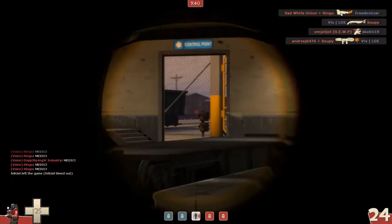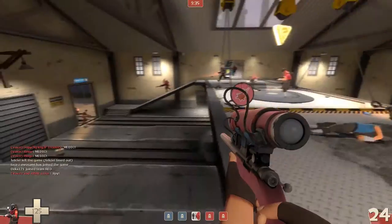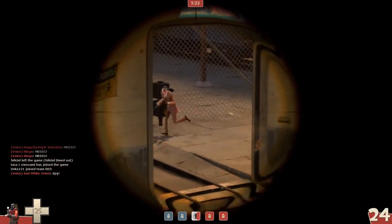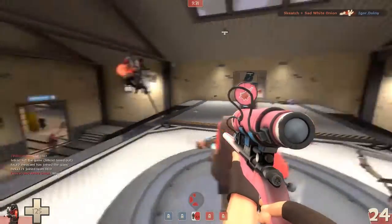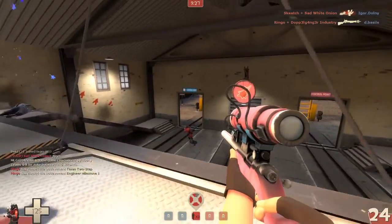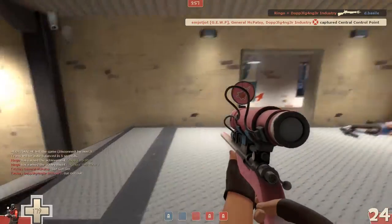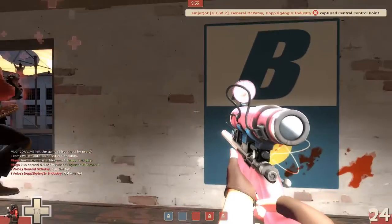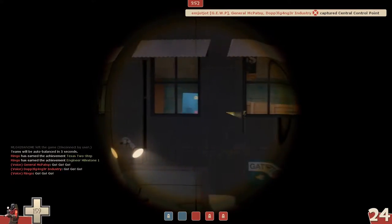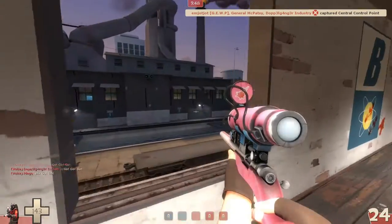The advantage of being able to block one backstab is pretty nice. It means you have to worry less about being backstabbed and gives you the feeling that you are just a little bit more protected. It also lets you worry less about your own personal safety and enables you to focus more on getting those headshots. The Razorback is especially annoying for Spies wielding the Eternal Reward, since they can't easily use the Sniper as an easy way to get a disguise.